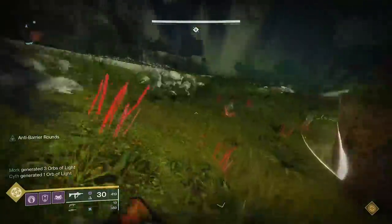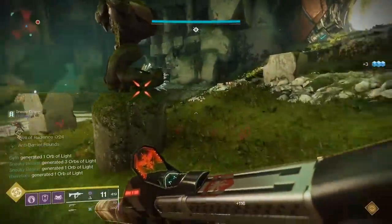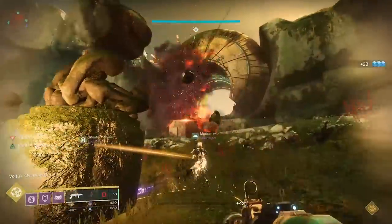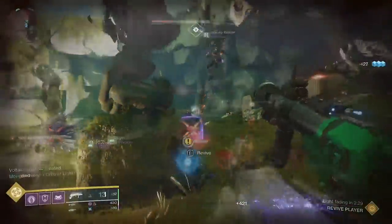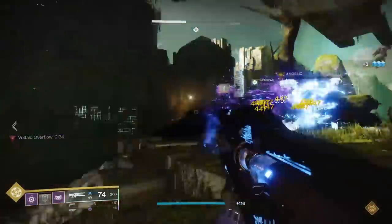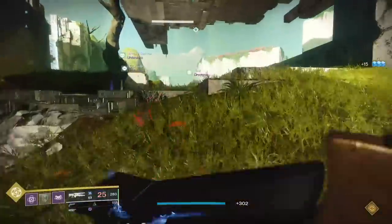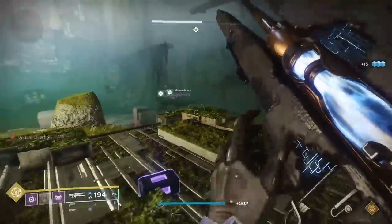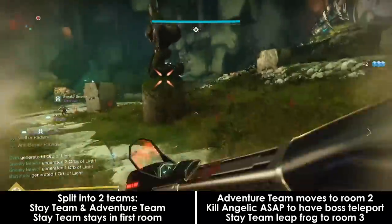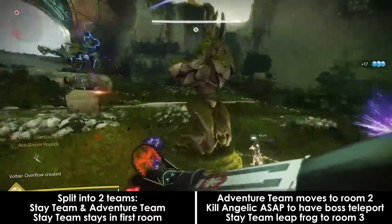As mentioned earlier, this encounter is a game of leapfrog. The objective is to keep opening doors by killing Angelics to break the shield blocking the tether box, which you need to use to break down a door to progress to the next area. Angelics spawn after killing adds in whatever the farthest room that is opened is. For this raid, killing Angelics is vital in 3 of the 4 encounters. Split your team into 2 groups of 3, and be sure to stretch the tether to its limit and make sure your angles are good.